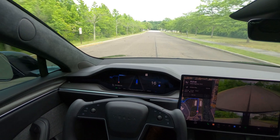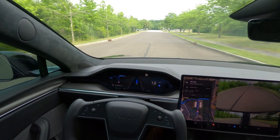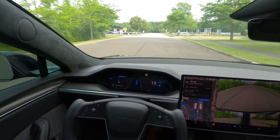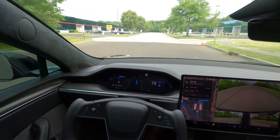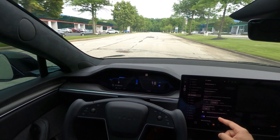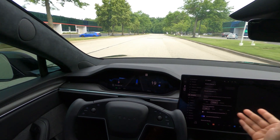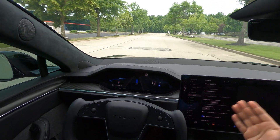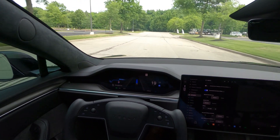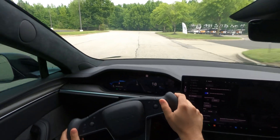Hi guys, welcome back to another FSD 12.3.6 video. I'm on the similar settings I mentioned in my last video — I changed some settings, so I'm on the average settings right now on my autopilot. My profile is set to 'Chill' — usually I'm on Plaid mode, but I've changed some settings to see how it drives on average mode. Let me just take over because there's a pothole here.